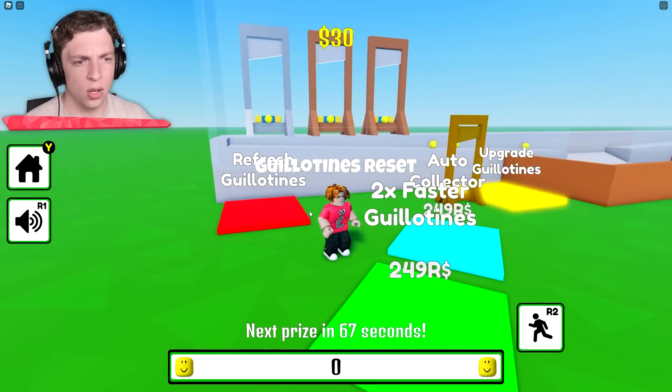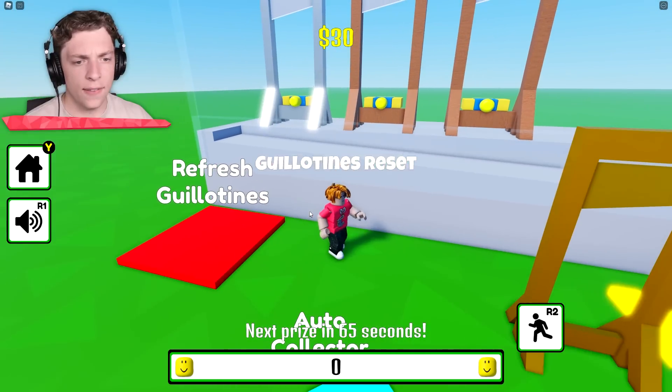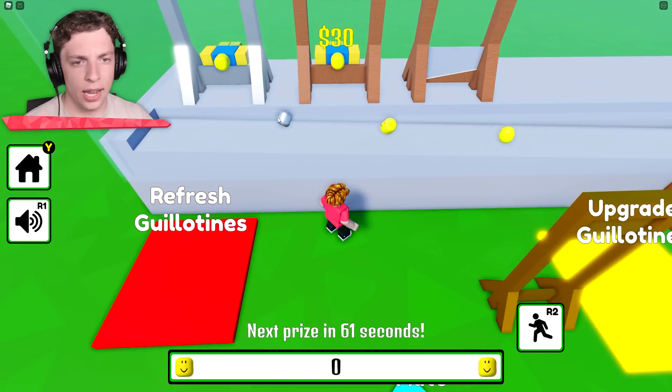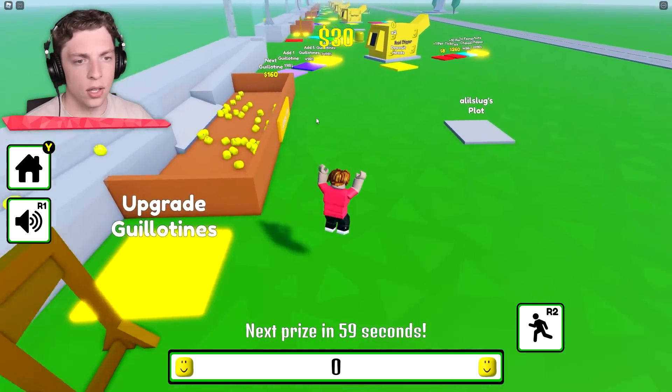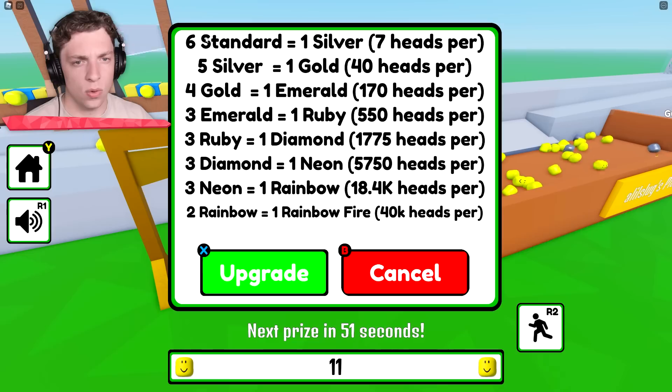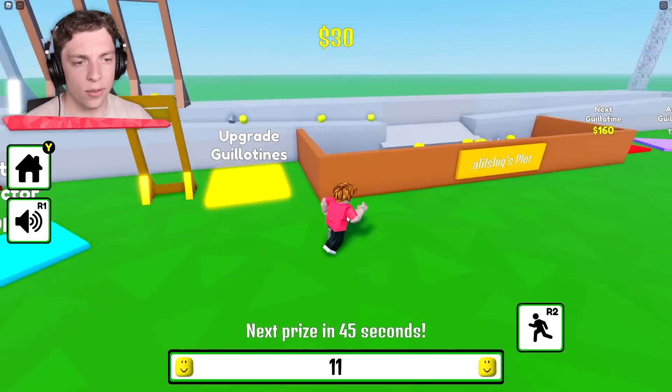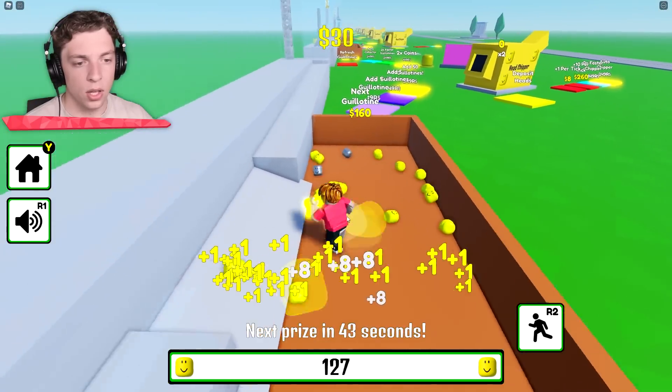Get those moving real fast. Now we can also refresh them so they all feel like they're going at the same time. When I refresh them, now they're getting silver heads. I guess those are of higher value — six standard equals one silver. We can upgrade them.